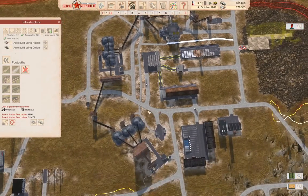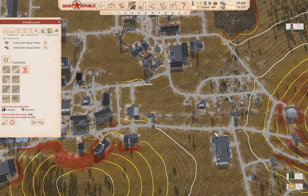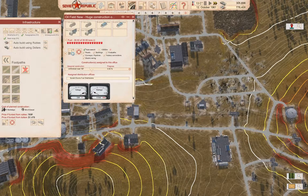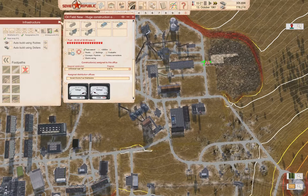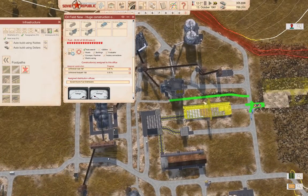Now, if we check in here, we've got unfinished road — because that has to be set to construct or it's not going to build. It's noticed it, so it's going to go ahead and build it. That'll get the heat thing over here sorted out.